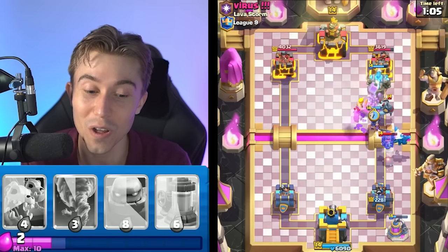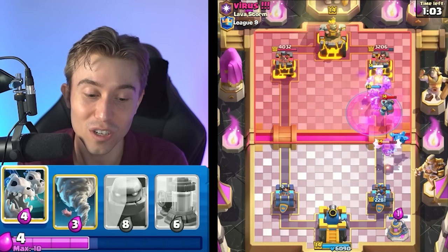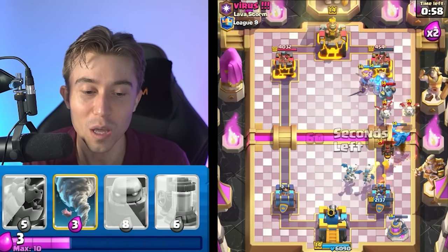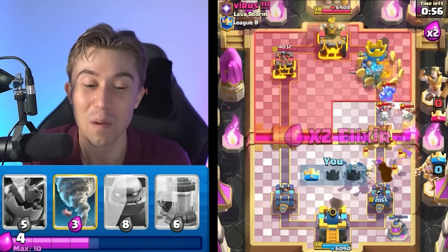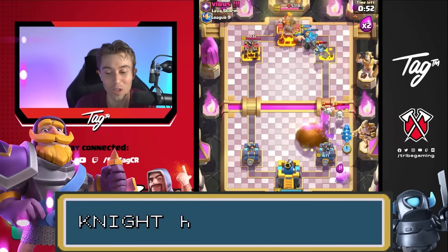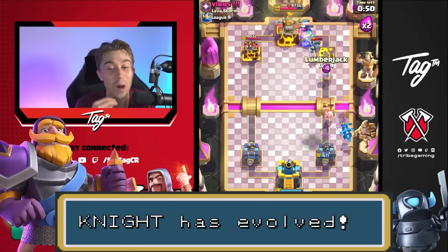If he had the Evolved ones, their attack speed increases with each attack and that's where it starts to get scary. We're going to get Skeleton Dragons off to the side. We're going to lose the first Electro Dragon but should get back to another one. Look at the Evolved Knight putting in work. I'm expecting him to Fireball — waiting for the Fireball — then we go Electro Dragon afterward and just keep up the pressure.